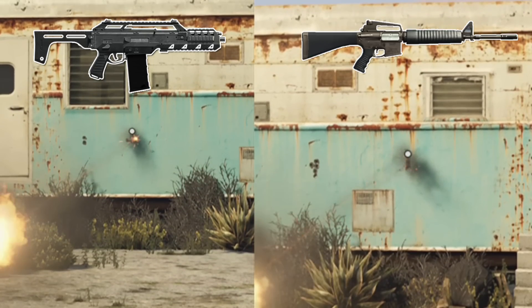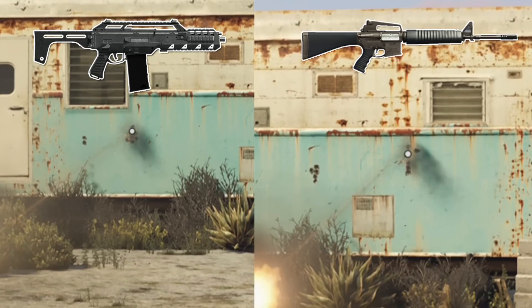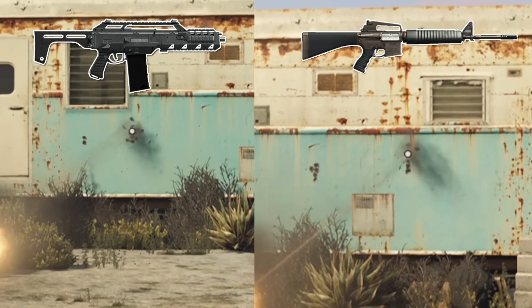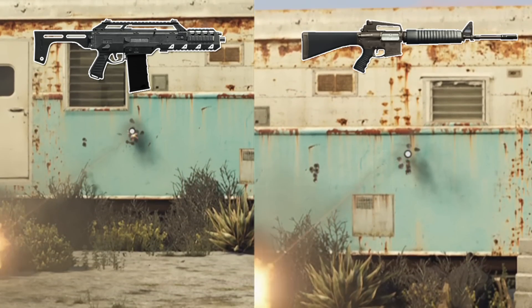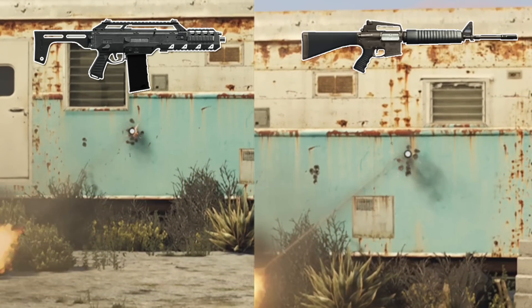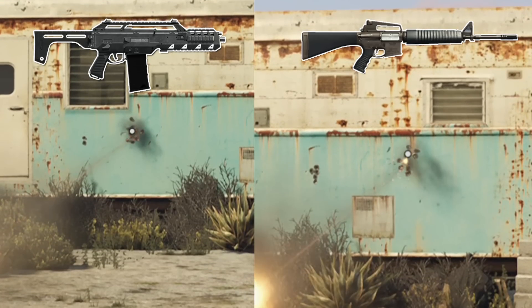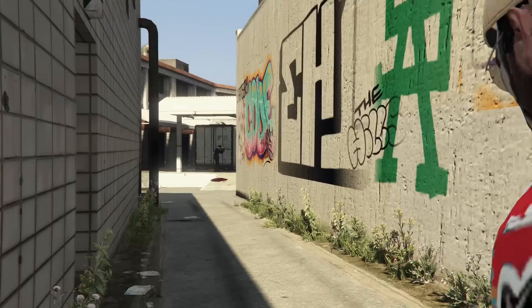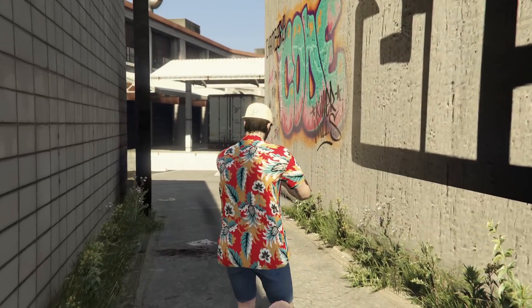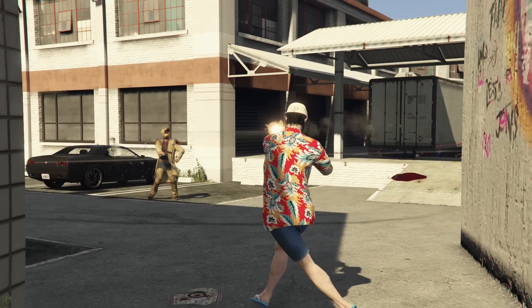If you're still fighting someone up close, then from an accuracy point of view the Special Carbine Mark II will still make more sense. It's a very interesting new way the game is going to shift the meta just ever so slightly. The Special Carbine Mark II on paper still seems to be the one to go for in close quarters combat, but if stuff becomes medium to further away, then the Surface Carbine is going to be your preferred weapon.